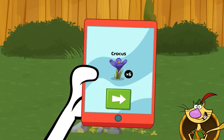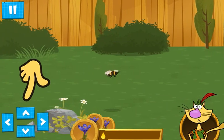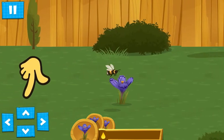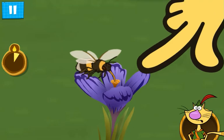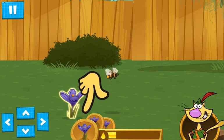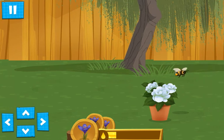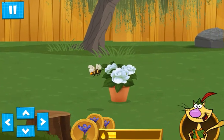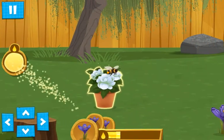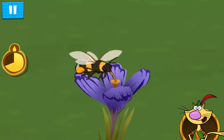Gather nectar from these power flowers to fill the bee's energy and complete this level! Use the arrows to fly the bee from flower to flower! Keep tapping the flower to collect nectar! Amazing job! Bee on the lookout for more power flowers! Dear Mother Queen Bee wants us home with dinner soon! That smells almost as good as my cheese! Bumblebees can fly in cooler temperatures than many other kinds of bees!